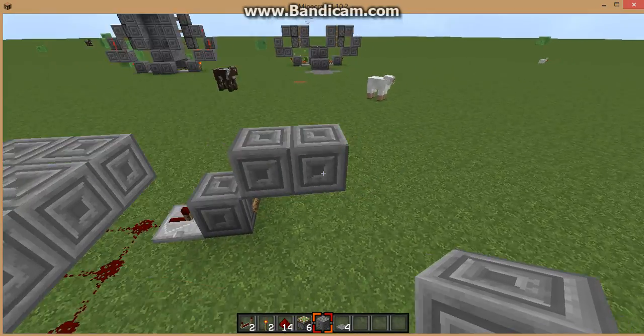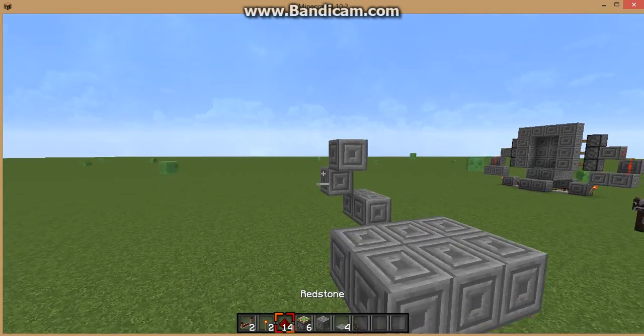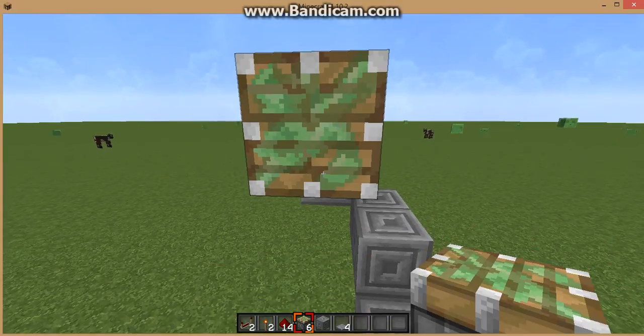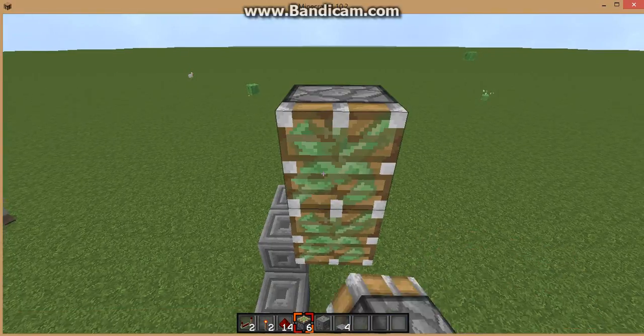Then you make blocks around like this. This is where we put the sticky pistons — put one above and two like this.